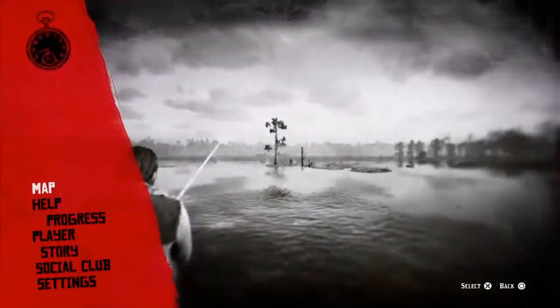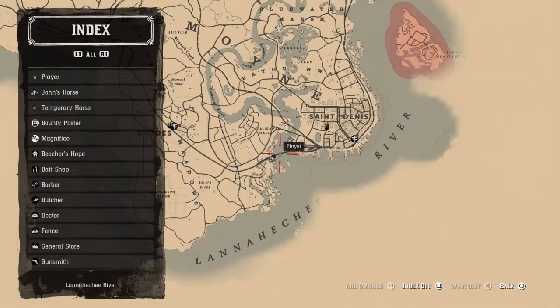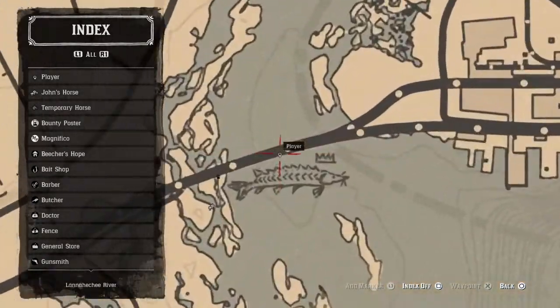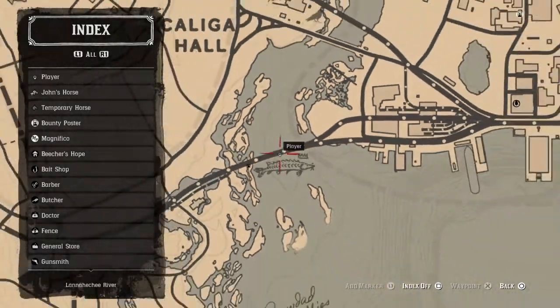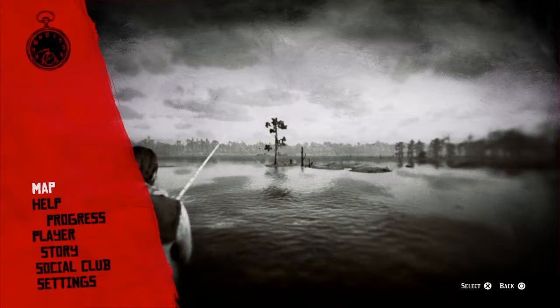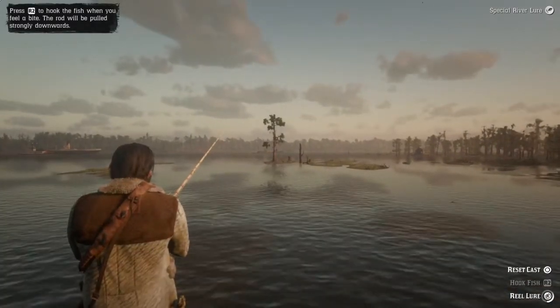You know what? Hang on. Before I land this guy, I'll show you guys where you want to go for this dude. You want to go just outside of St. Denis — you want to follow these train tracks just down to the center of it, plop yourself to the edge so you don't get hit by the train as it goes by, and you might be able to land this big guy. There is the location, so everyone doesn't have to wait around to find that out.